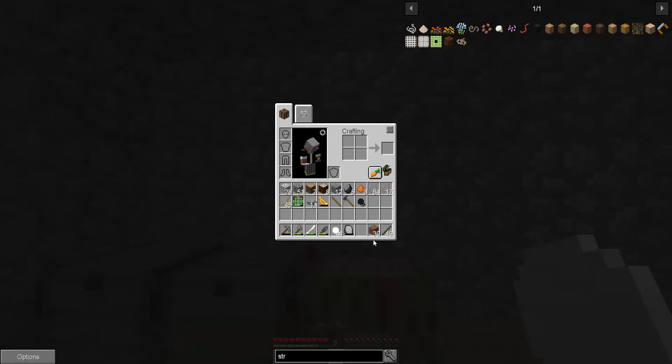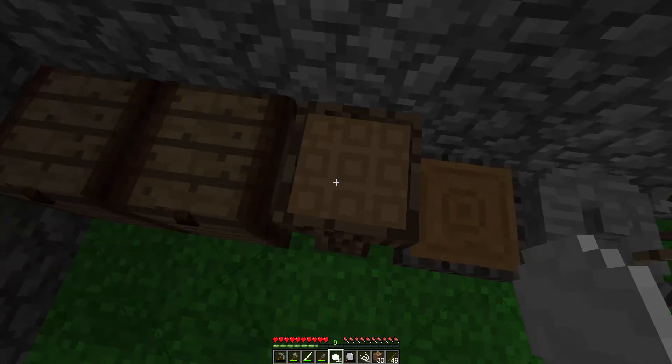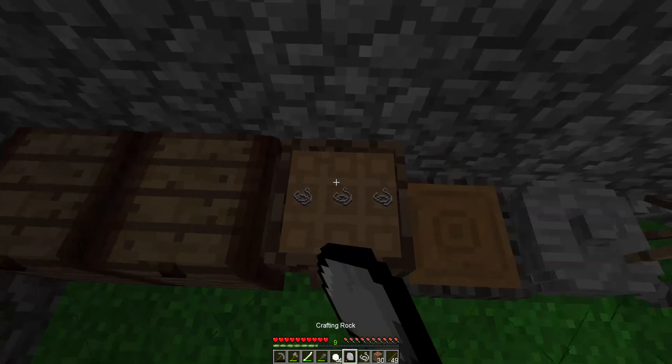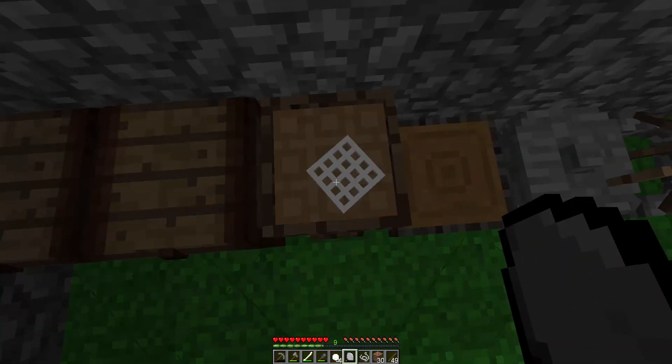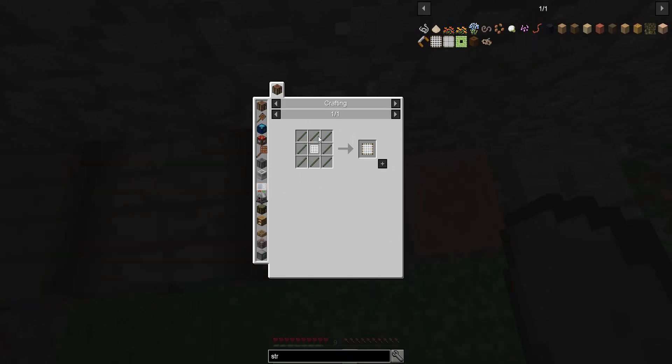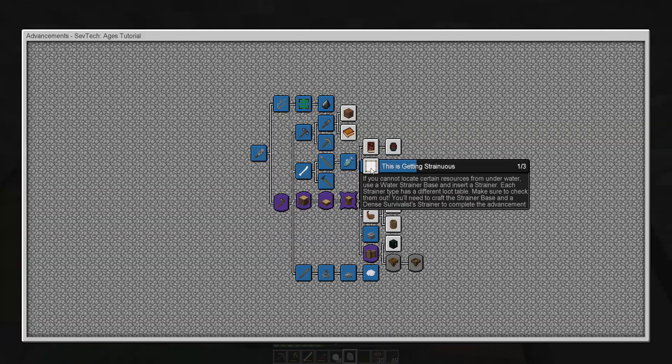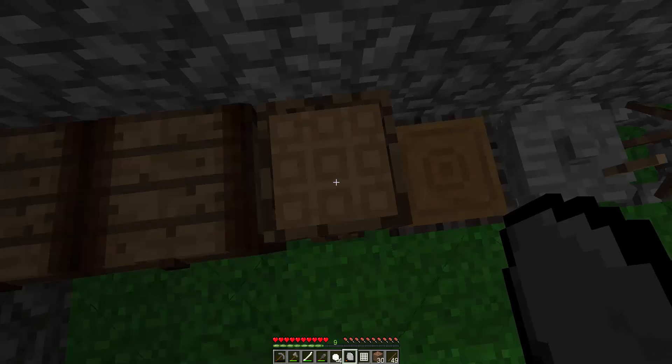So let's work on this. This gives a string if we put it with our tool, which is apparently very useful. Look at that — we got that already. And then for string you put three in a row like this, and it gives you a net, I believe. This is what it's called — a net. A net can then be crafted with sticks around it.